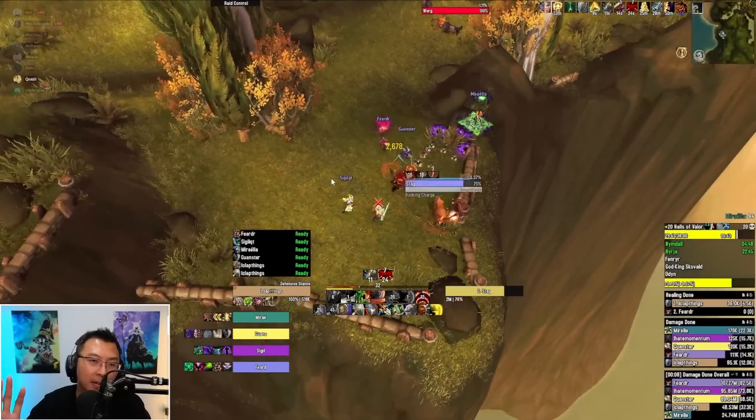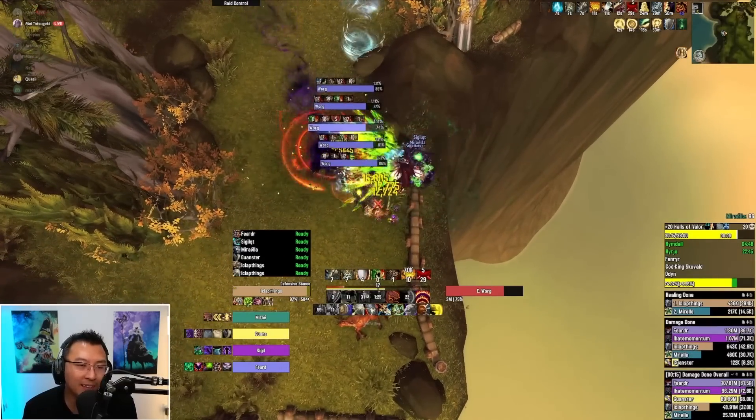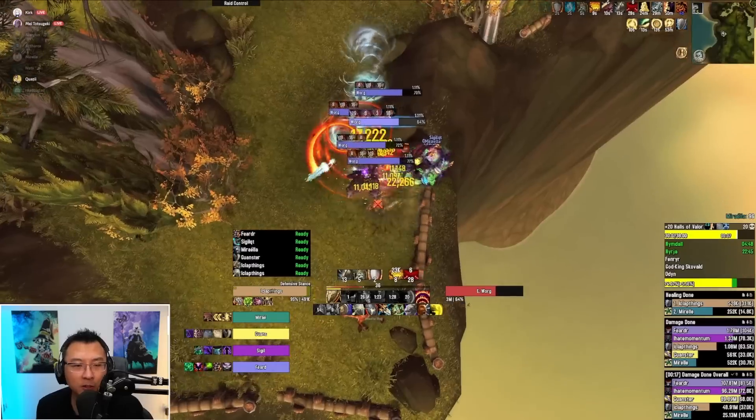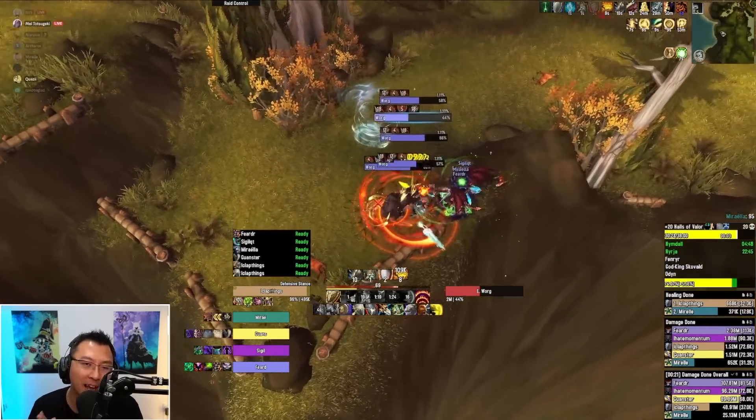We pulled the stack here for safety, but you don't really have to. So remember, bring the wolves close to your party. This is a 20 fortified, so naturally if they jump they'll do some serious damage — but you'll see no damage is going out to the party at all.